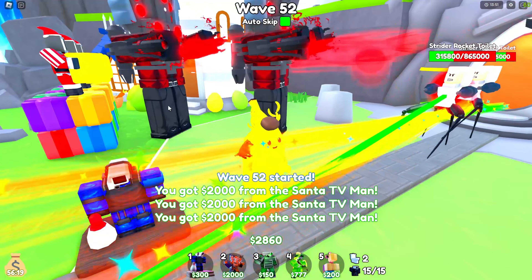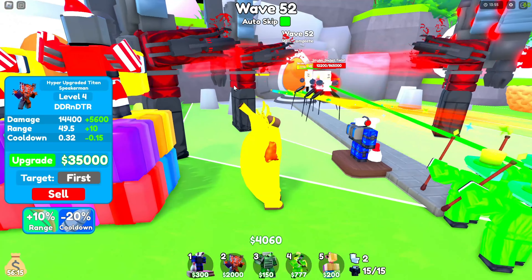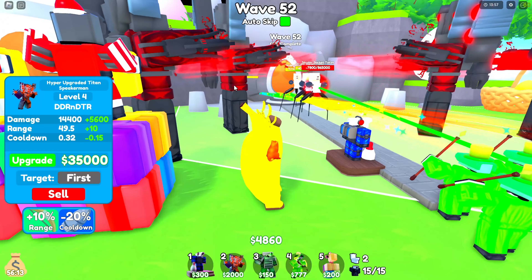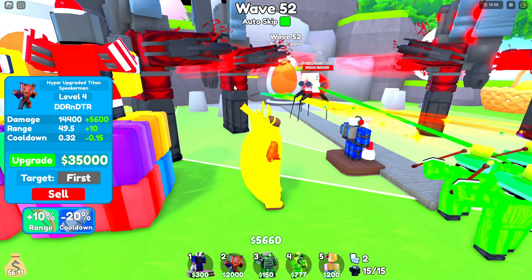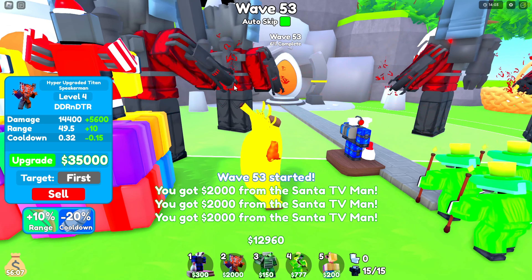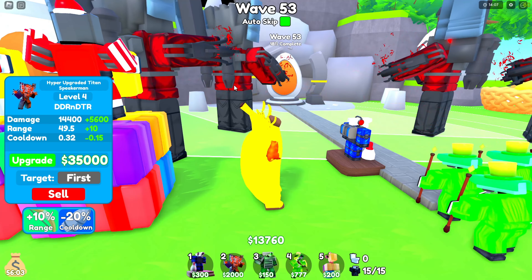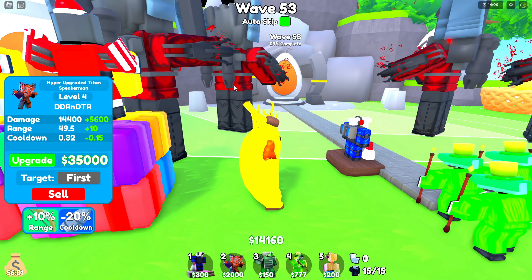I can upgrade that guy now. I can move to this last Hyper guy. Maybe I was right — you sell your Santas at wave 55 because I think I'll get enough money to upgrade him to max by wave 55. That was a really good estimate.